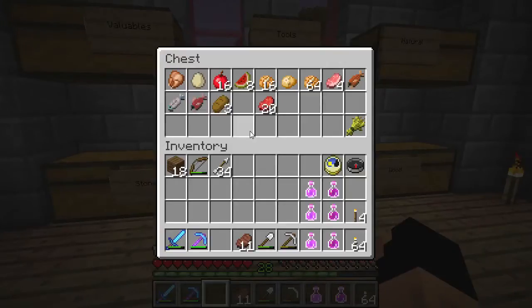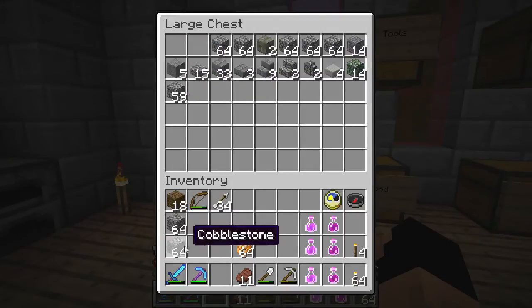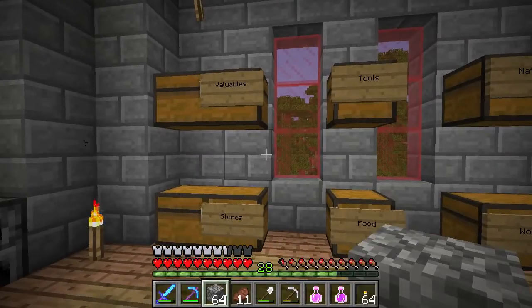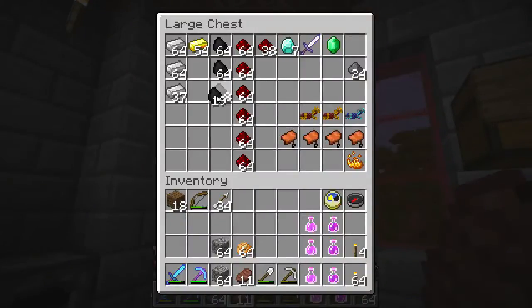We'll grab ourselves some potatoes for food, and then let's grab some stone. I think we're going to want a couple pieces of cobble because I really enjoy blocking off ways that we've gone down there, just so we're not rechecking the same areas. We could also grab a few more torches — we'll cut this wood in half and cut it in half again.